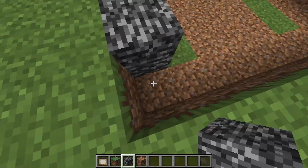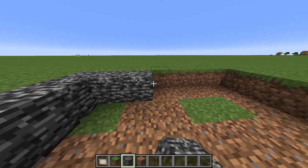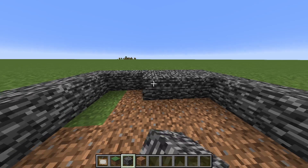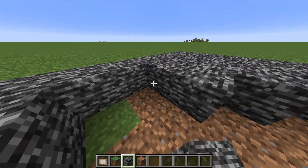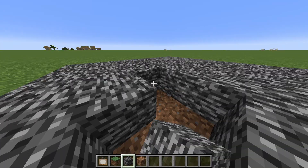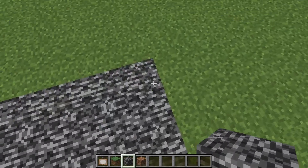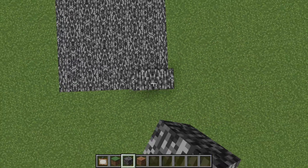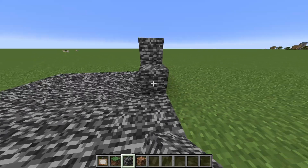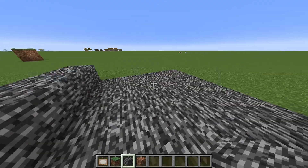Fill it up with a bit of rock. Just go ahead and fill up the whole floor with bedrock. Then do the walls — just go ahead and place all the blocks on the walls.